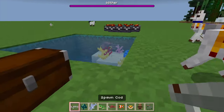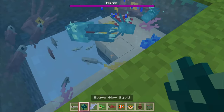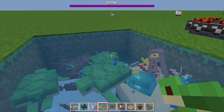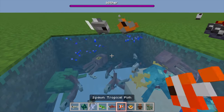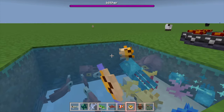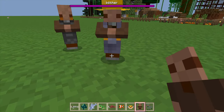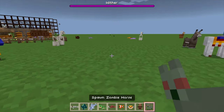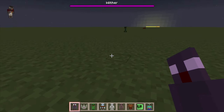Alright, got some cod, got some glow squid - pretty good. A couple of dolphins. Turtles. Salmon for you. Tropical fish. Puffer fish - those are cute! Sorry, glow squid. And here we have our villagers - very nice. And our zombie horses, pretty good. Alright guys, who's ready for the spooky mobs?